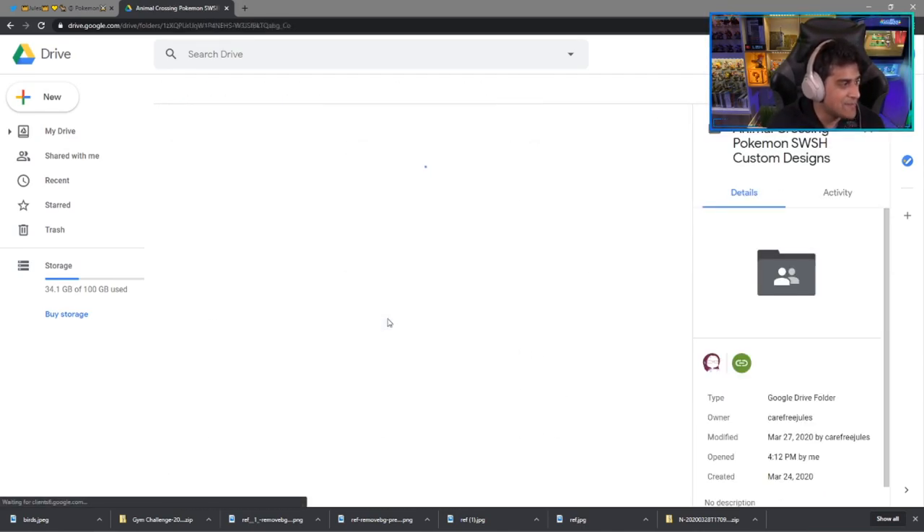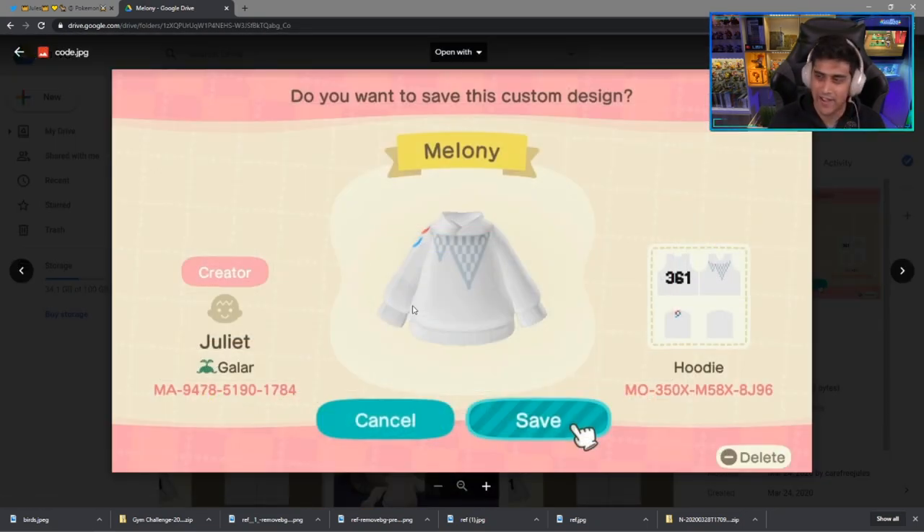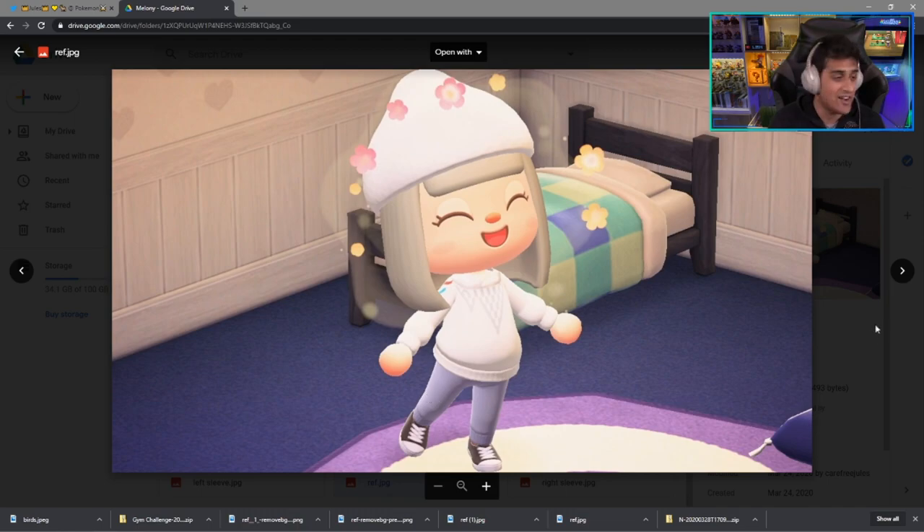Next up is Melonie, the Ice Gym Leader. Here is the code — it's a hoodie — as well as a beautiful design of it.